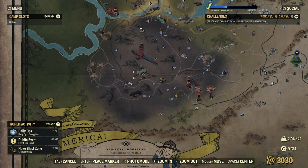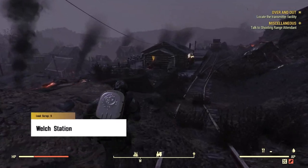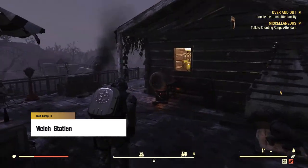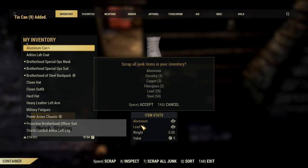If you're in the neighborhood or need a quick armor station, you can always march down to Welch Station — there is one can chime for 9 lead.